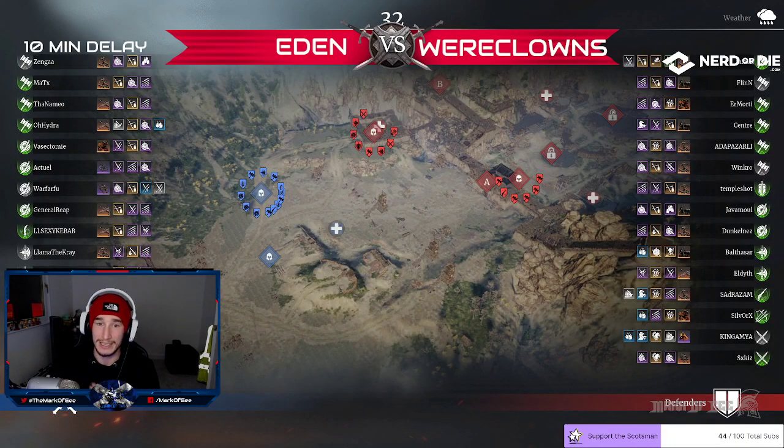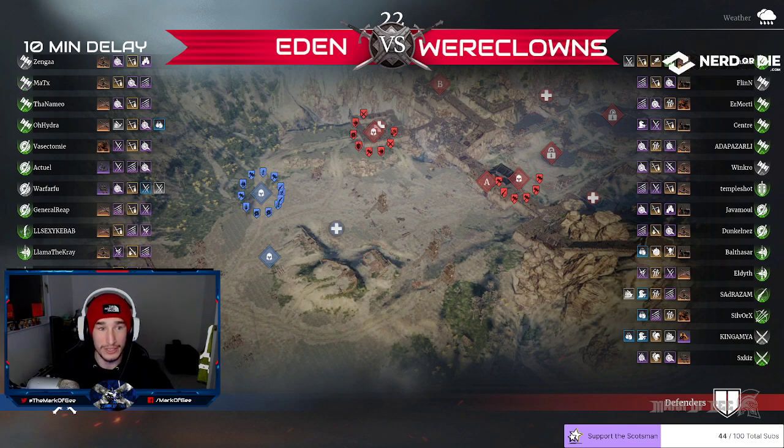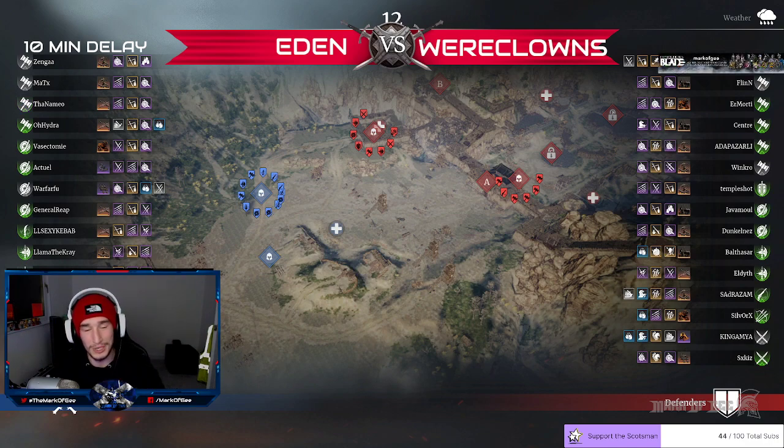Defenders are defending the main point over towards the bridge with a few heroes over at A. Everybody on the side of Eden will be going straight to try and get the bridge. That's the key point here — you go for the bridge. Do you defend the walls like Slavs did, or do you do the opposite and defend the way Black Army did and leave A and B? That is the question.